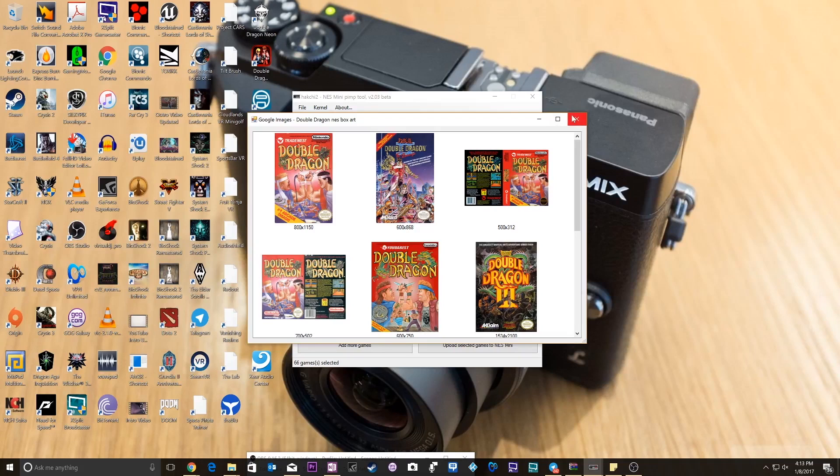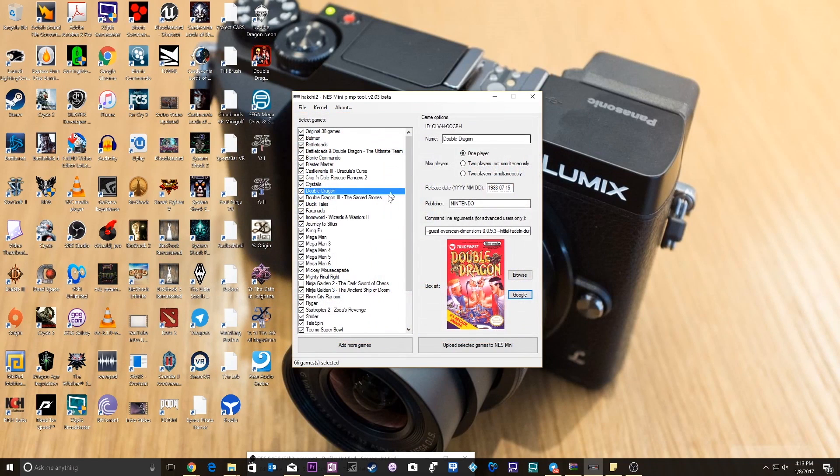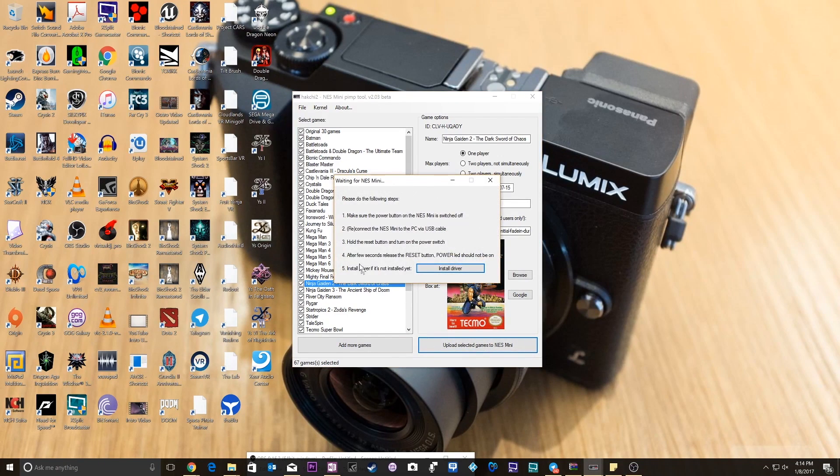From there, if I want to do more with it — like right here with Ninja Gaiden 2 — I want to change the publisher to Tecmo, T-E-C-M-O. That will all reflect within the NES Classic Edition. From that point, I select Upload, select the games in the NES Mini. I've got the original 30 plus all the newer ones. When I select that, all you have to do is just follow the steps, and there you go. Simple, easy peasy.